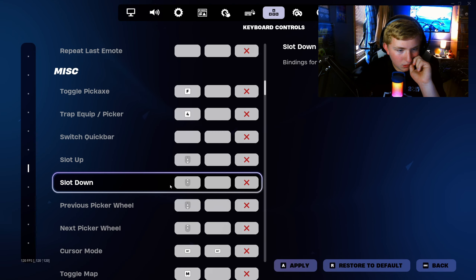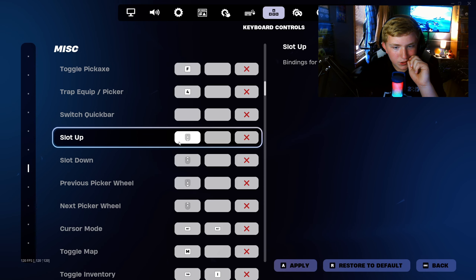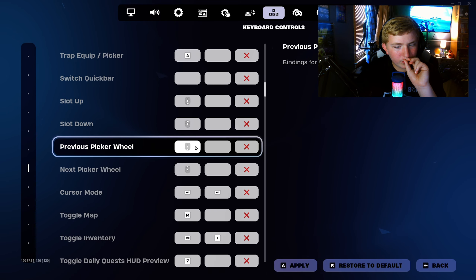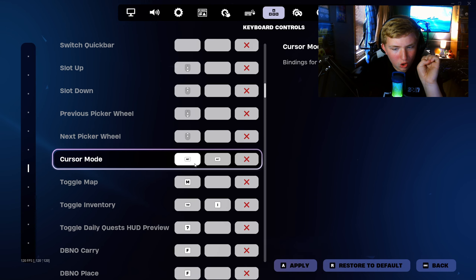Switch quick bar — I have no idea what that is, I think that's for controller. Slot up: scroll down. Slot down: scroll up. Previous picker wheel: scroll down. Next picker wheel: scroll up. Cursor mode: Alt. Toggle map: M.